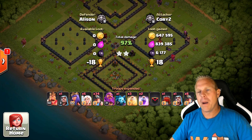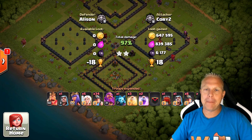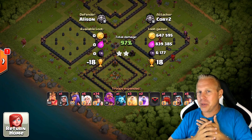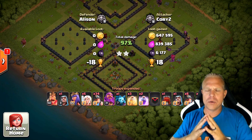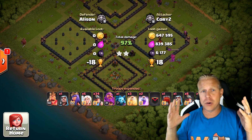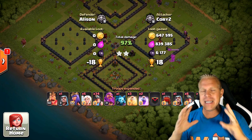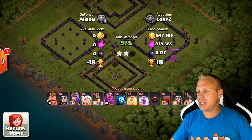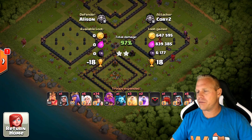So there you guys go — my guide to farming. The best farming strategy for Town Hall 12 is Miners. Any of the Town Halls below that, I still think it's Barch — there's a lot more dead bases at all lower Town Hall levels, and Barch in Gold League is amazing for Town Hall 11 and below. But at Town Hall 12, Miners are the king. Thank you for hanging out with me, guys. If you have not subscribed to the channel yet, make sure you hit that subscribe button and ring that notification bell. I'll see you in the next video.